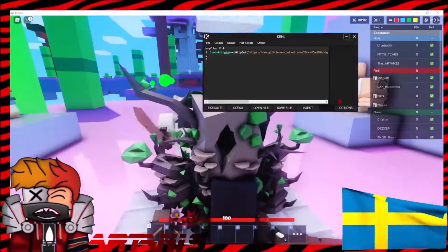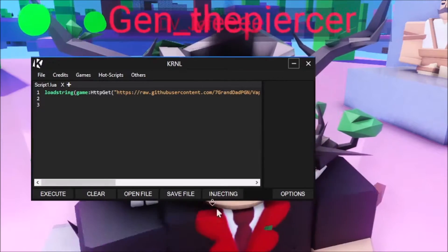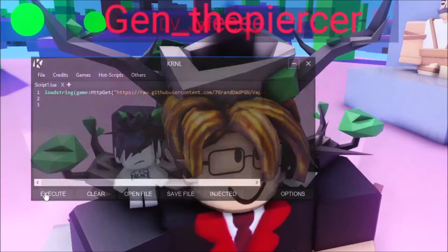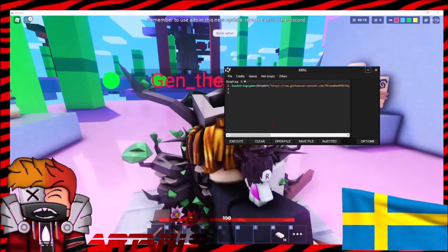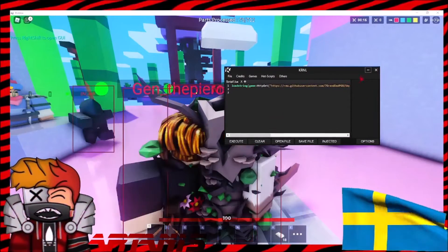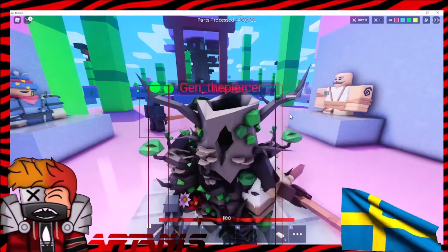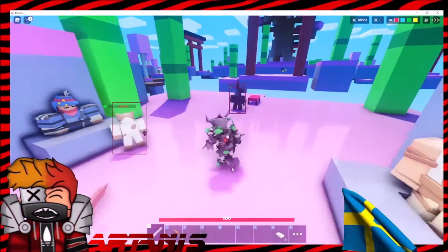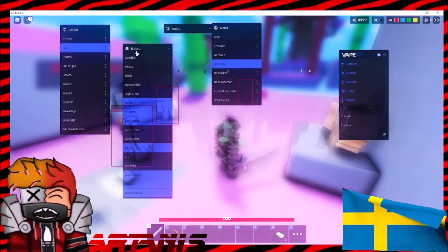Okay boys, so now that we're in the game, let's zoom in on this. Finally, inject. This thing will pop up. Remember, get the key — you already know how to do that now. Click execute. Now it starts loading, and now everything's loaded. You'll have a little bit of lag. Hopefully my RTX 3080 can handle Roblox. It saves what you already put on.